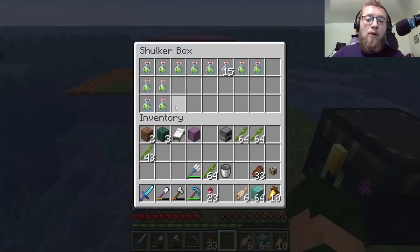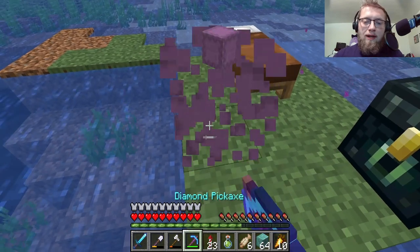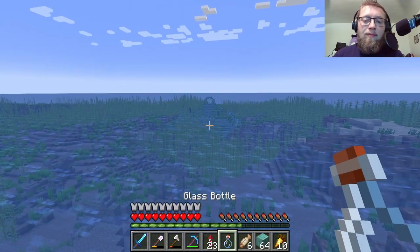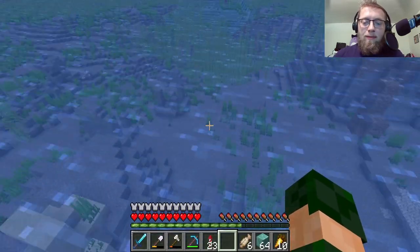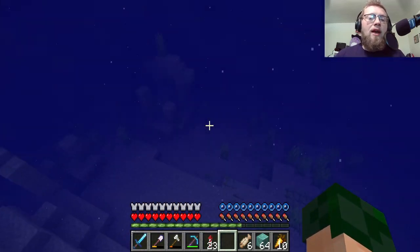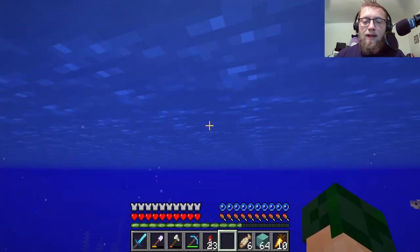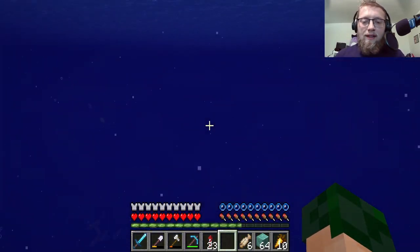Hey guys, welcome back to another episode of Crafting with Cordell. Today we are going to be getting some building done, but the first thing we need to do is get some sea lanterns. I'm back at the underwater sea temple and I'm going to be raiding it for sea lanterns. I know there are farms we can make but we're not quite there yet, so we're just going to do the easy way.